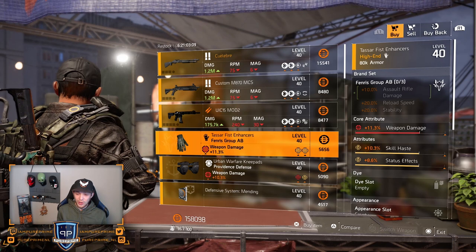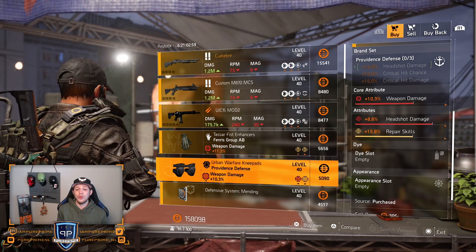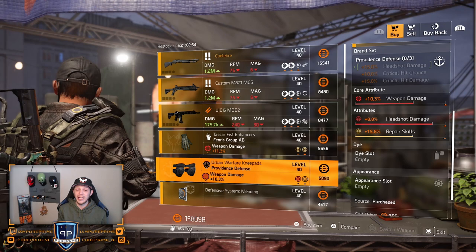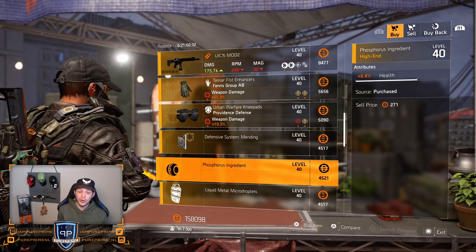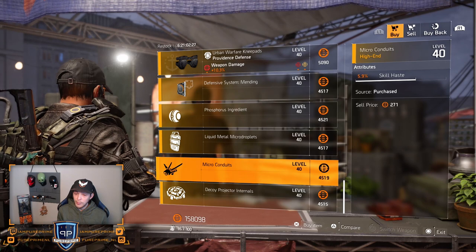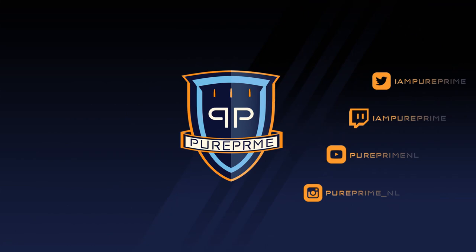Same as for the rifles. Over to the Venerous gloves — two yellows on there: skill haste and status effect. No thank you. Knee pads from Providence — could be nice but there are way better out there, because you want that skill repair or repair skills away or even the headshot damage away, and then the weapon damage is too low to buy. Over to the mods: 8.3% blind death resistance, 6.4% health for your mine, 4.1% holster regeneration for your shield, 5.9% skill haste for your firefly, and 5.5% duration for your decoy.